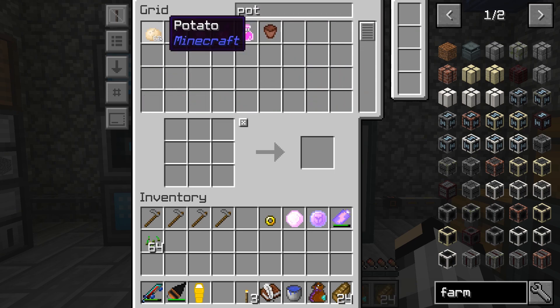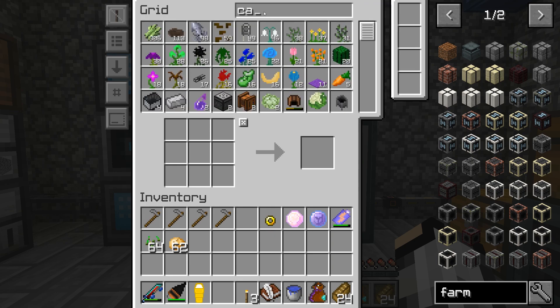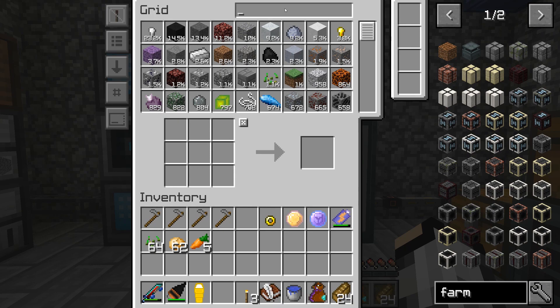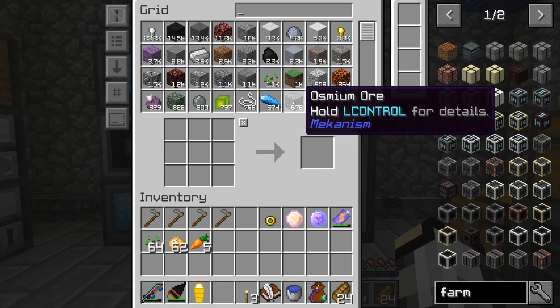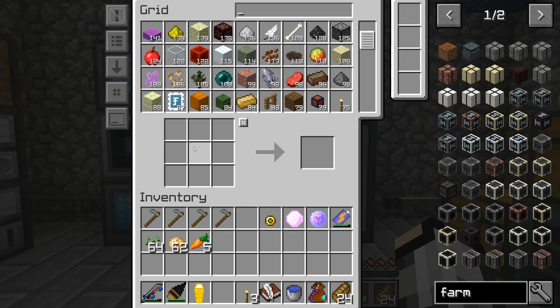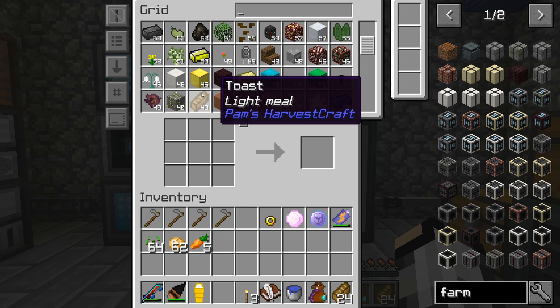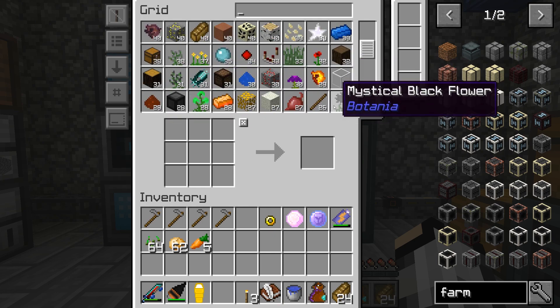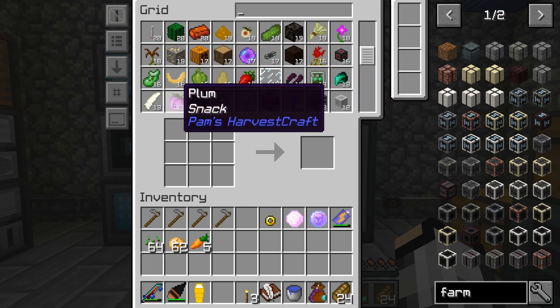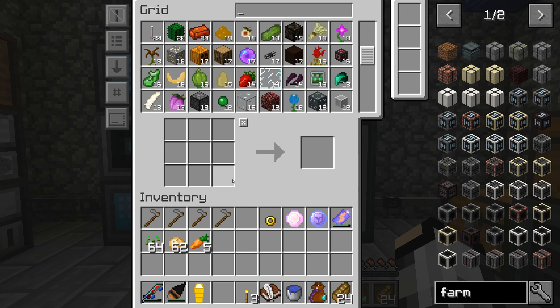For the first farm let's do wheat seeds and potatoes. I don't really know why I want to do these farms to be honest — it's not like I need them, but it would be kind of nice to have them. I kind of want to do some of the Pam's Harvestcraft stuff but maybe not today. You used to be able to farm flowers — I don't know what mod that was from, but it was actually really useful. We may just do strawberries — they can't hurt anything, right? We'll do four.